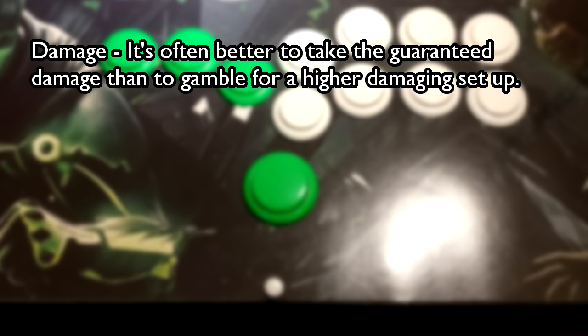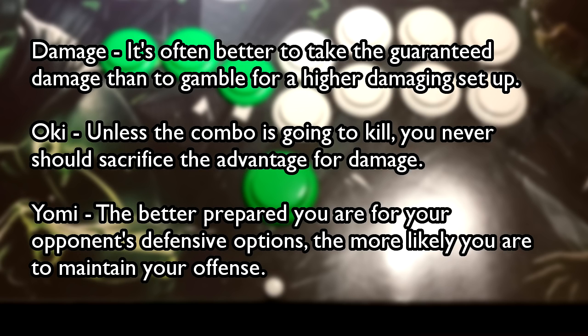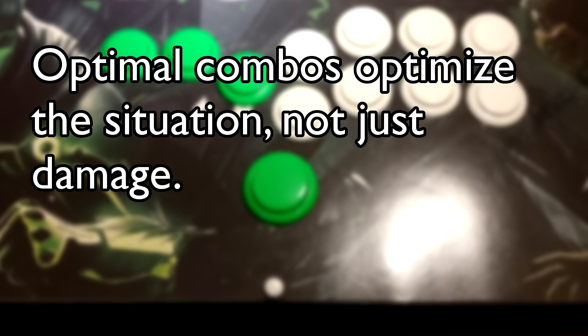Let's review the three optimizations we covered. For damage, it's often better to take the guaranteed damage than to gamble for a higher damaging setup. For oki, unless the combo is going to kill, you should never sacrifice the advantage for damage. For Yomi, the better prepared you are for your opponent's defensive options, the more likely you are to maintain your offense. To summarize, the key to optimizing your combos is knowing what you need the most. Optimal combos optimize the situation, not just damage.